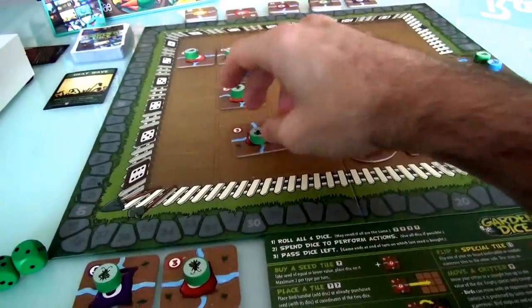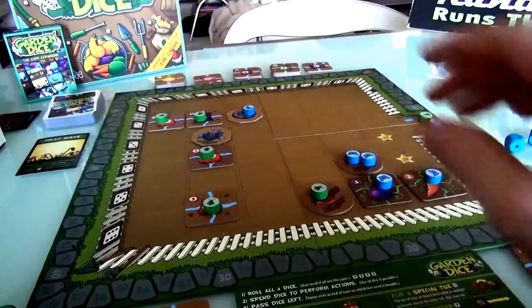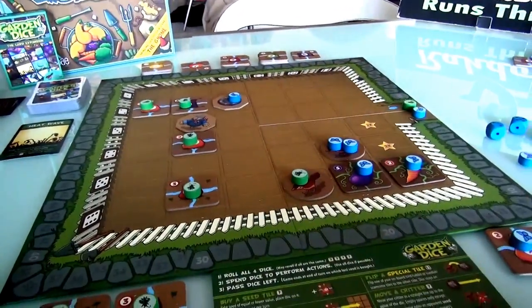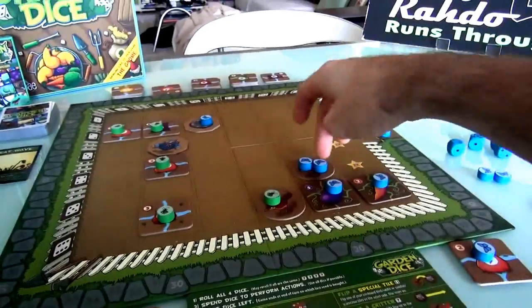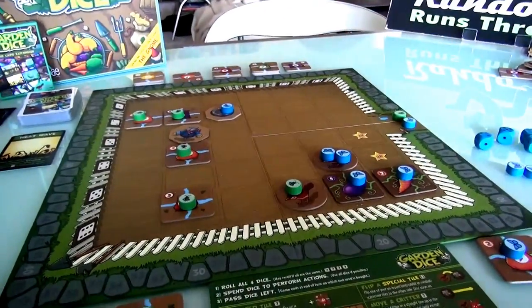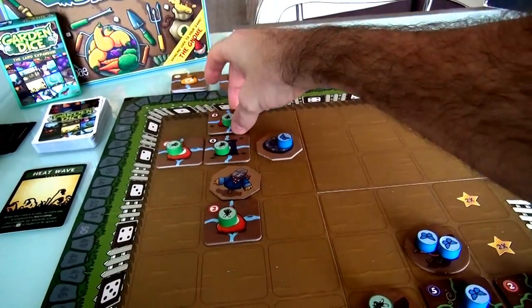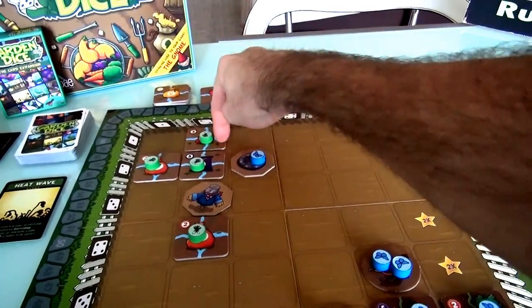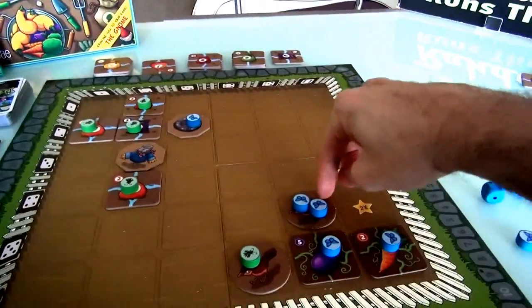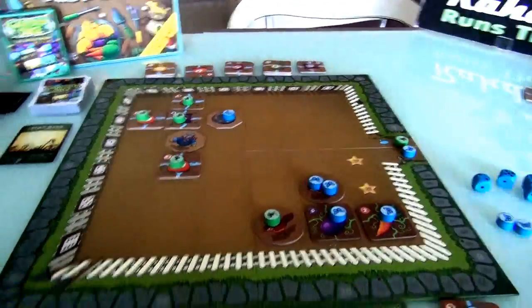I have no more discs, which means I can't buy any more seeds, I can't place any more special tiles on the board, and I would not be able to use my bird to eat anything. I'll go ahead and put this over here so that if I water this, both of these will get water. Unfortunately that means it's not going to get the bonus from the scarecrow, but I want to do all these at once if I can.